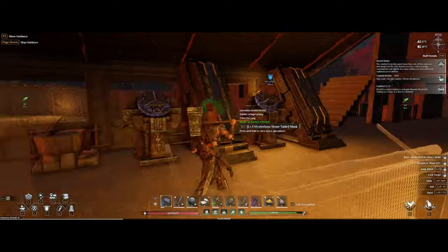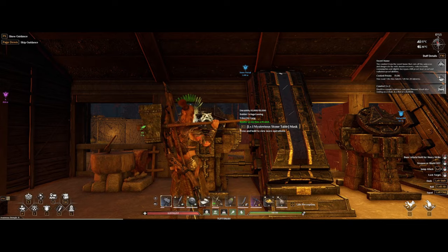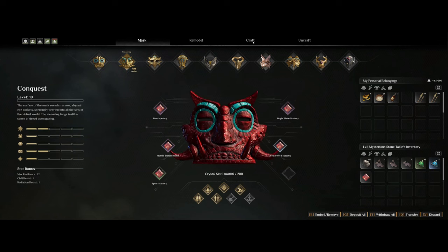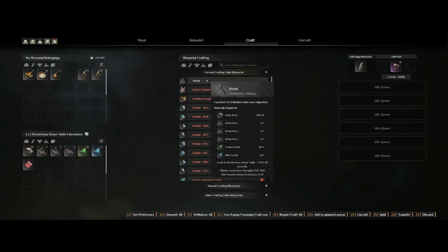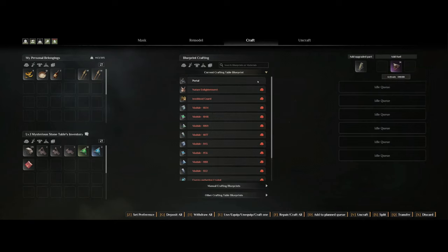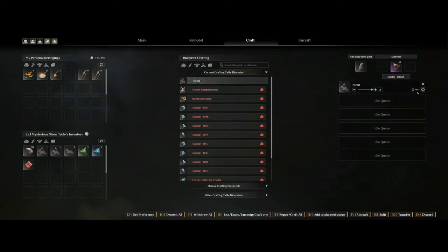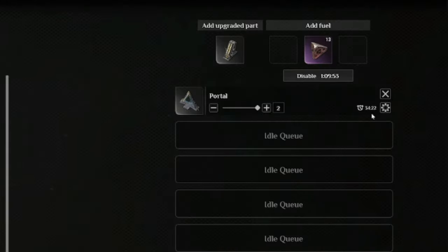Once you get home you can start to craft the portal at the mysterious stone table as mentioned earlier. You will need some stone bricks, all of the parts of the portal, and some green and also blue crystals to make this. The table itself also needs some fuel, which is going to be some sun stones. They do take quite a bit of time to make, so keep that in mind.